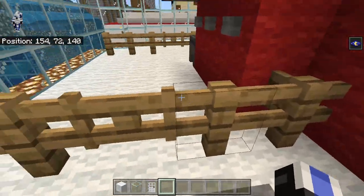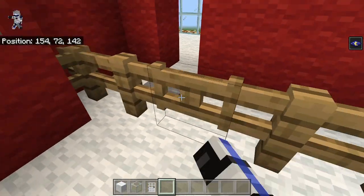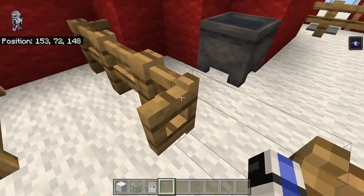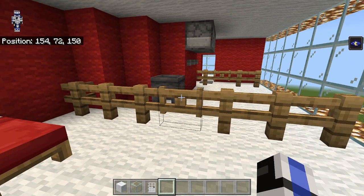We have our pressure plate here, and then one block away we have some fences — the gate in the middle — and then we have these dispensers, which dispense the different crops and stuff. Then we have our buttons, and there's a cauldron of water. Over here is our red bed with three fences here and a gate in the middle. We don't have the animals for there, and there's no ghost by that bed. There's some inconsistency with the hotel here.